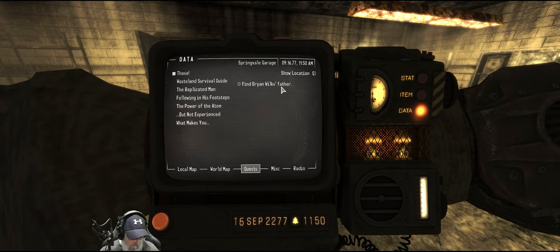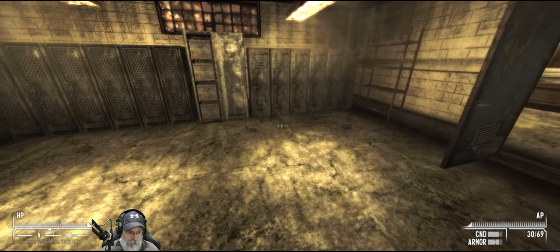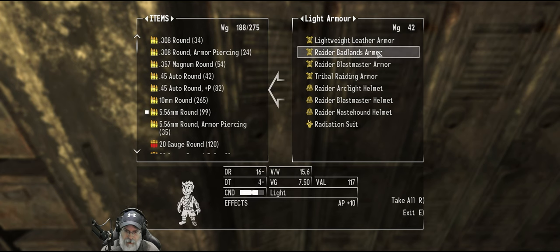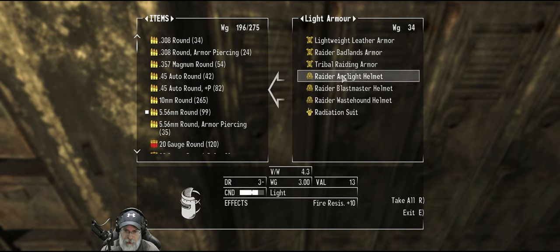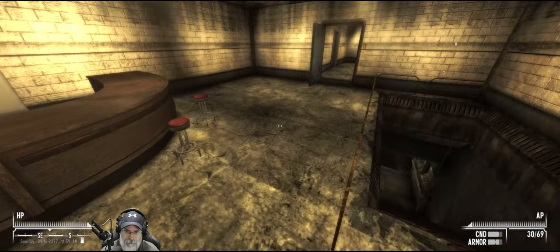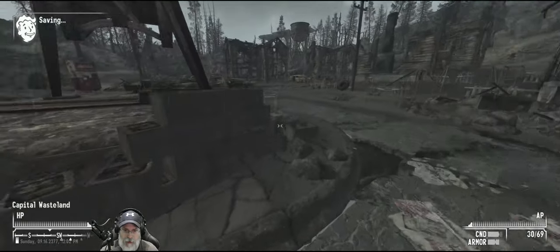He seemed to indicate there were fire ants in Great Itch, and I vaguely remember doing that quest before. I think we're going to run into fire ants, or fire more specifically. So what I'm going to do is grab this Blast Master armor which has plus 20 fire resistance, and the Arc Light helmet, so that'll give us a total of 30 fire resistance. We'll wear those when we go attack those ants.